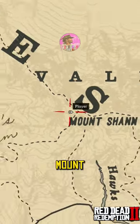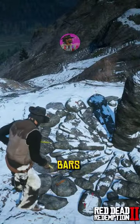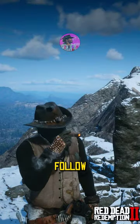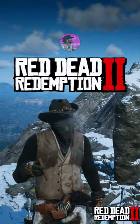Now to get your gold, go to Mount Shan. You will find six gold bars under this rock. And that's it. Don't forget to smash that follow button for more Red Dead Redemption 2 content.